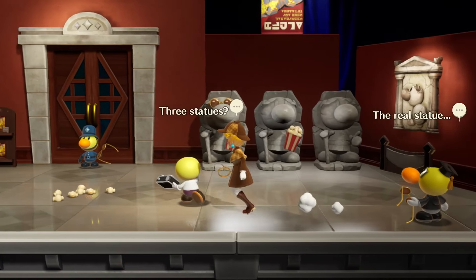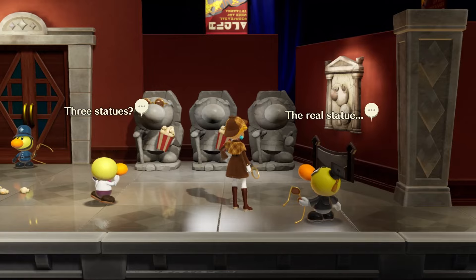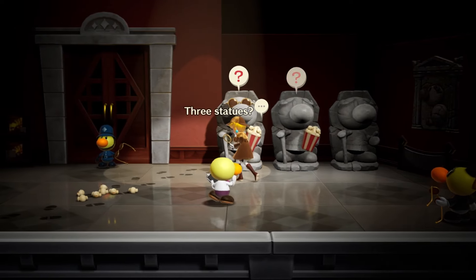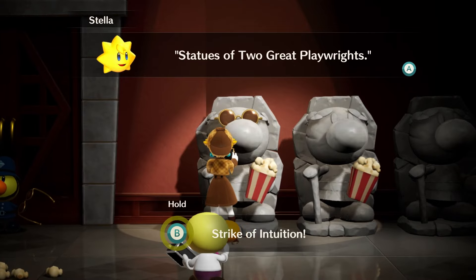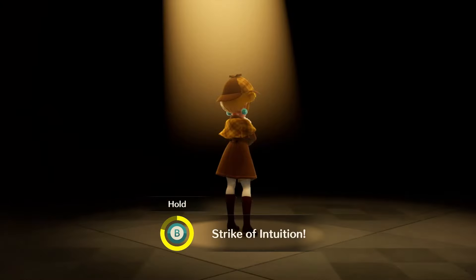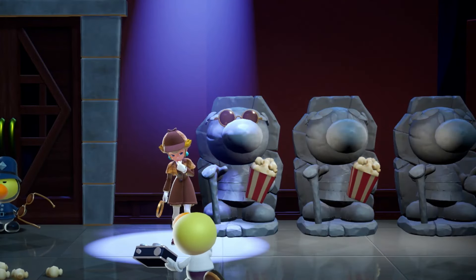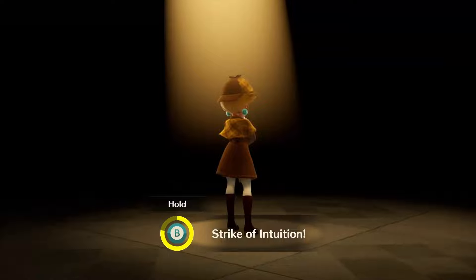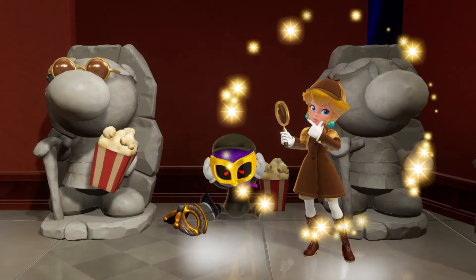That'd be the perfect escape plan. These statues — why is there a new statue? There were only two before. Maybe one of the statues is a bad guy. Footprints going up to this guy — and you can inspect it. Sunglasses. I'm gonna go ahead and assume it's this one. Statues of two great playwrights — two? I see three. I can fail twice on this, it'd be okay. The sunglasses one is the real deal, according to the guy holding the sunglasses. I don't trust that guy. Whoa, you caught me being a statue eating popcorn!